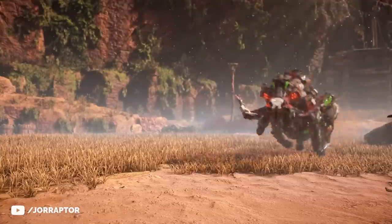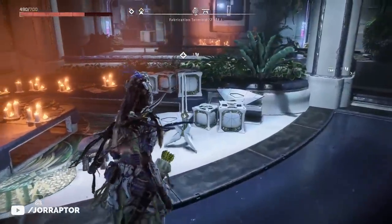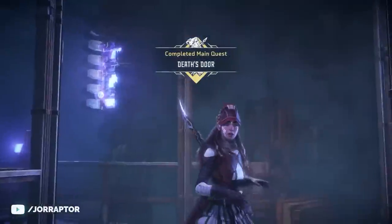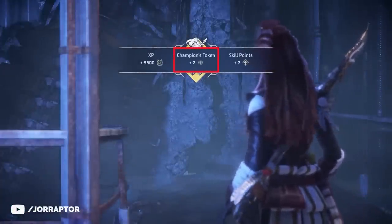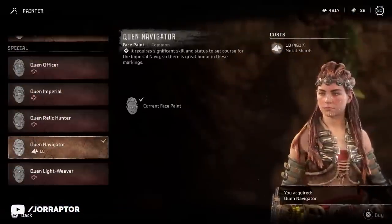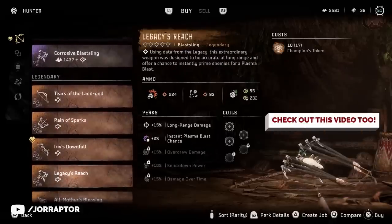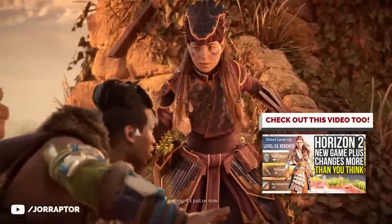By far the biggest feature that's been added since launch is New Game Plus. It's easily accessible after finishing the main story by interacting with the Far Zenith object in your home base. You can play through the whole game again revisiting main and side quests, while also receiving new champions tokens that you can use to buy New Game Plus exclusive face paints, armor, and most importantly some very powerful new legendary weapons.